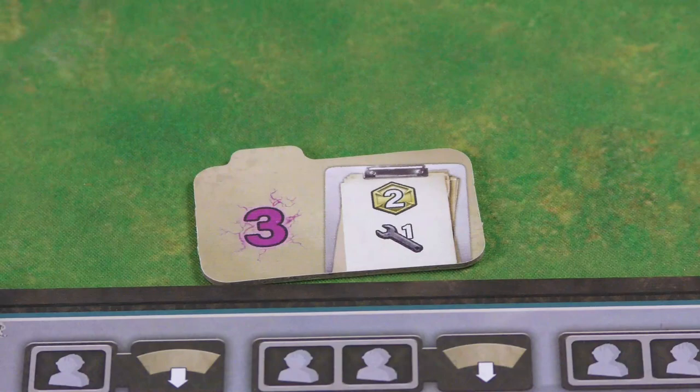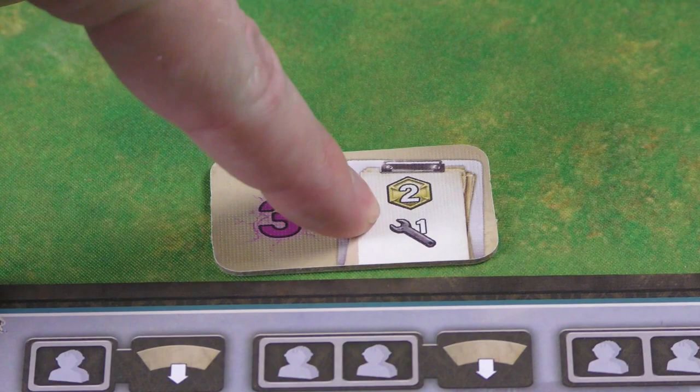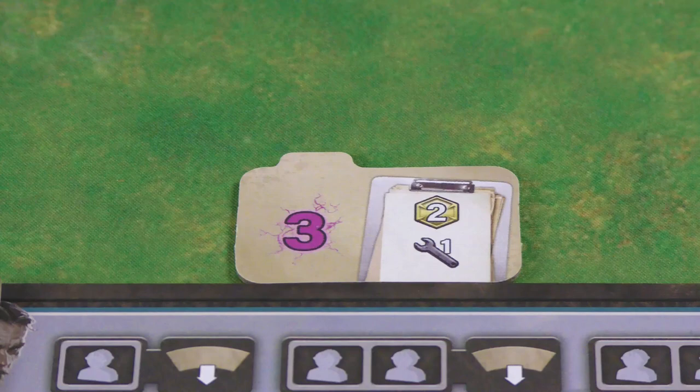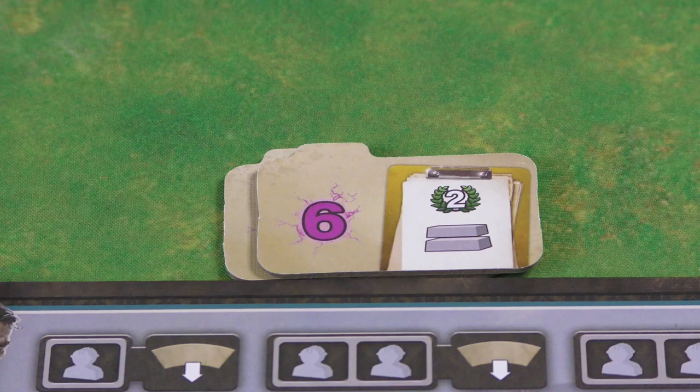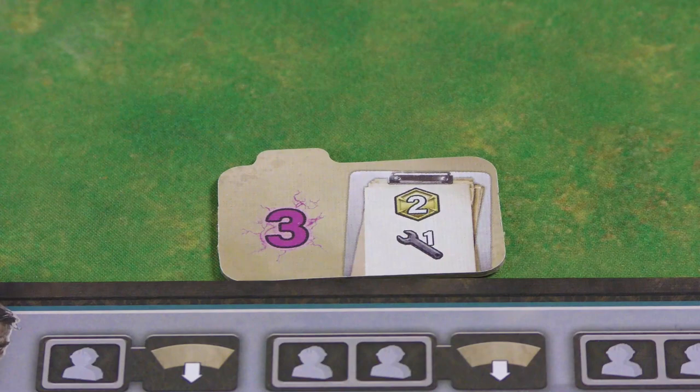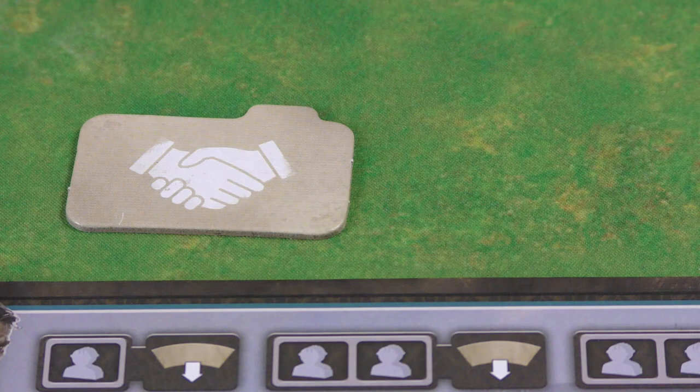Your starting contract also provides bonuses tied to energy creation. If you take an energy action and make at least three energy, you trigger the contract bonus — for example, two bucks and a wheel spin. A better contract acquired from the board might reward six energy with two points plus a free dam upgrade. Once fulfilled, you flip the contract over as a completed contract, which can score bonus points later.